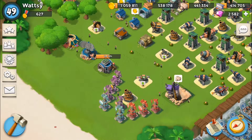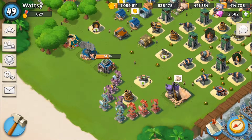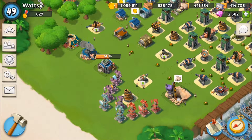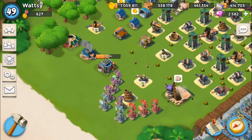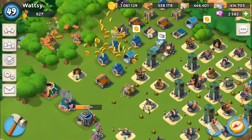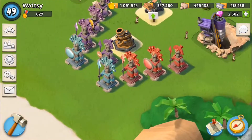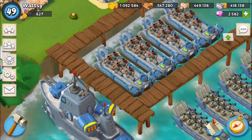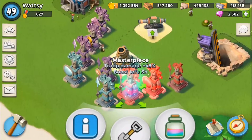Hi guys, this is Watsi playing Boom Beach. I'm really excited today, although I was a little bit annoyed earlier — the app store has been down pretty much the whole day so I've had no chance to buy diamonds. But as you can see I'm now on 2,582, so it's back up and running. I was getting really worried because I wanted to build up my resources. I still haven't done Dr. Terror, and I didn't want to do that without diamonds because I'm going to lose all my resources. At the moment I've got heavy Zooka built — I might do tanks with Terror. So I'm going to do my resource run first and then Terror afterwards.